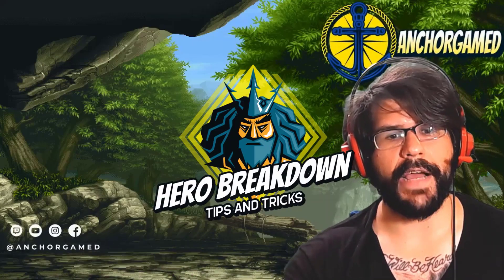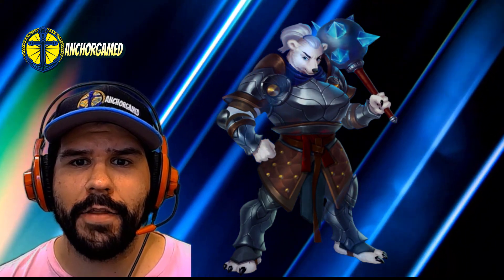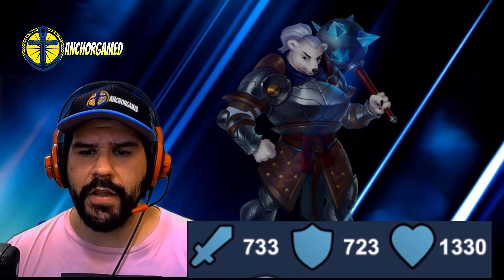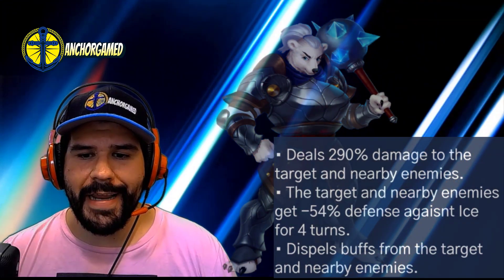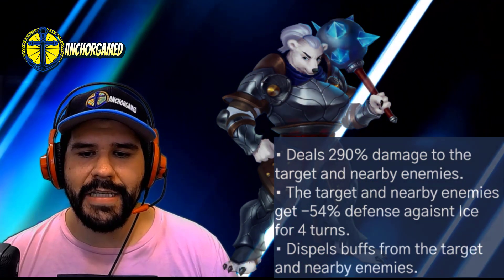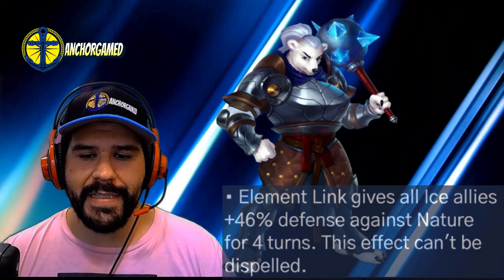Today we're doing a brand new hero breakdown on Frida, the chilly little polar bear — keeping you all nice and warm bashing out all the titans for you. She has 733 attack, 723 defense, and 1330 health at average speed. She has an innate resistance to status ailments that affect attack, which is pretty sweet. Her special deals 290 damage to the target and nearby enemies; the target and nearby enemies get minus 54% defense against ice for four turns. She also dispels buffs from the target and nearby enemies. Her elemental link gives all ice allies 46% defense against nature for four turns.